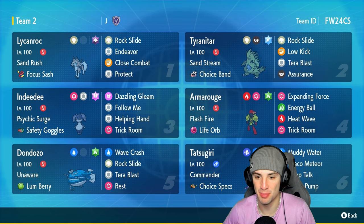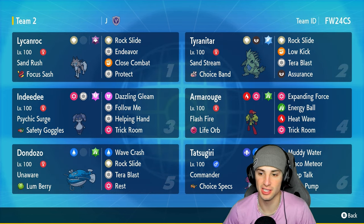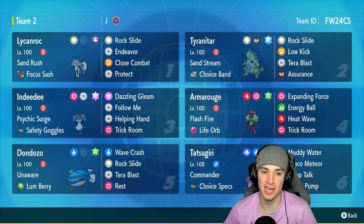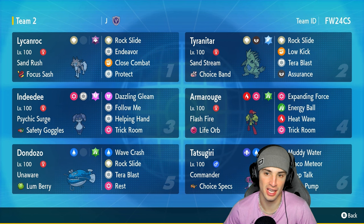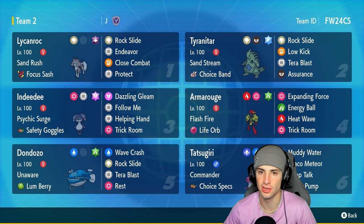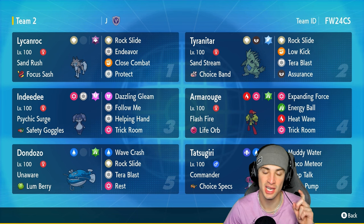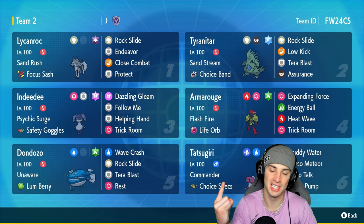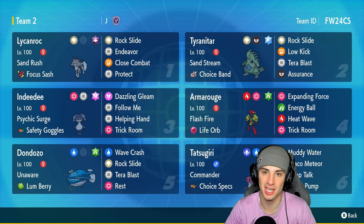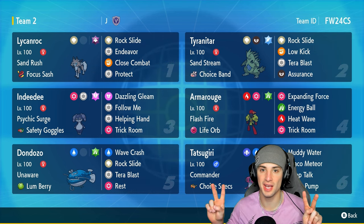Armarouge is back and this Pokémon is going to be a great option for Regulation G. Same with Dondozo — both are very strong now that the power level has dropped. We went 2-1 today showcasing Armarouge, Indeedee, Lycanroc, Tyranitar, Dondozo, and Tatsugiri — three very strong combos for this format. If you enjoyed the content, smash that like button and if you're new here click that subscribe button. You guys rock — make sure you spend spots every day and I'll catch you on the next one!